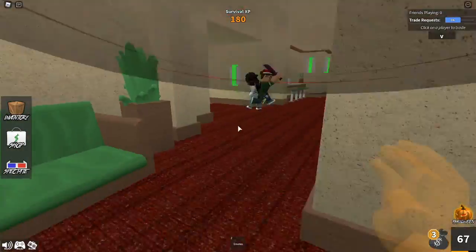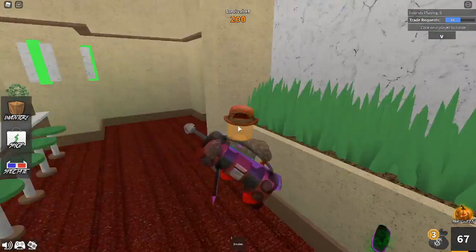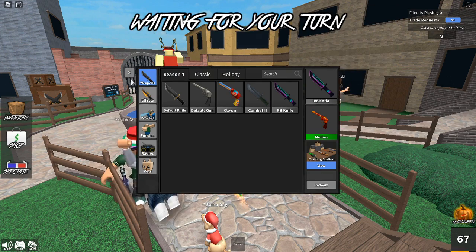Let's get straight into these codes. To enter codes here inside of MM2 — oh, the murderer is right there, please do not kill me! Okay, so what you want to do to enter codes is click on Inventory, and right down here you'll see a code button area.